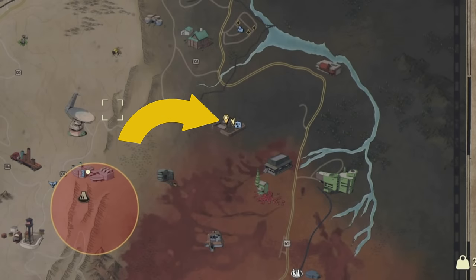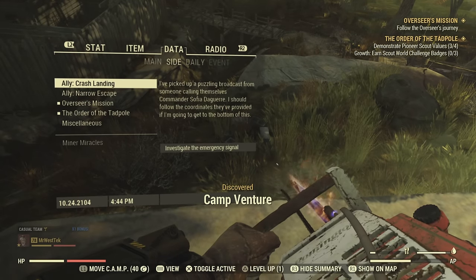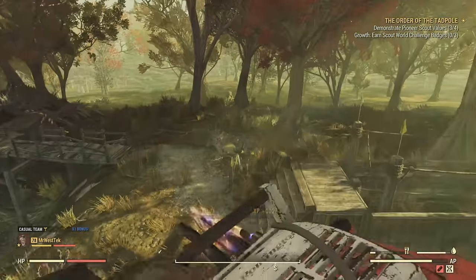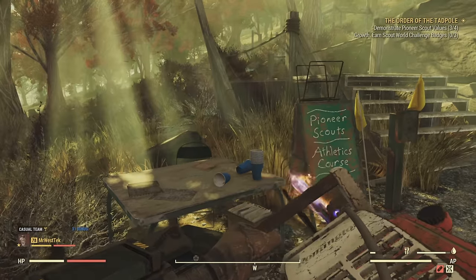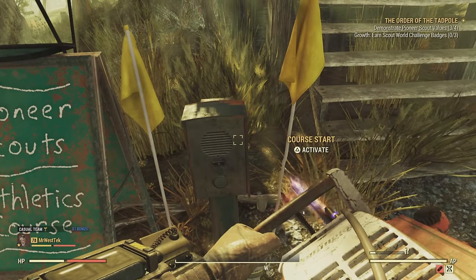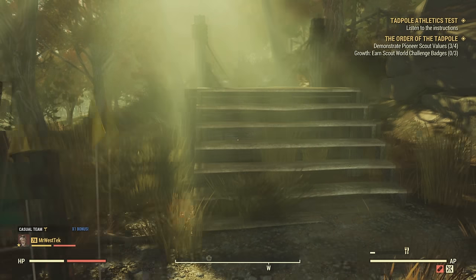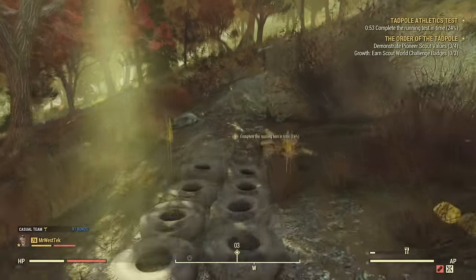The first place I want you to come over to is Camp Venture because we're going to be doing the Athletic possum point. Basically for this you're going to have to run some mini marathons. To be honest, this whole getting the backpack is just a lot of fun — I've done this like three times now. A lot of people will say it's tedious, but it's not like shooting guns all the time, it's just some cool stuff.